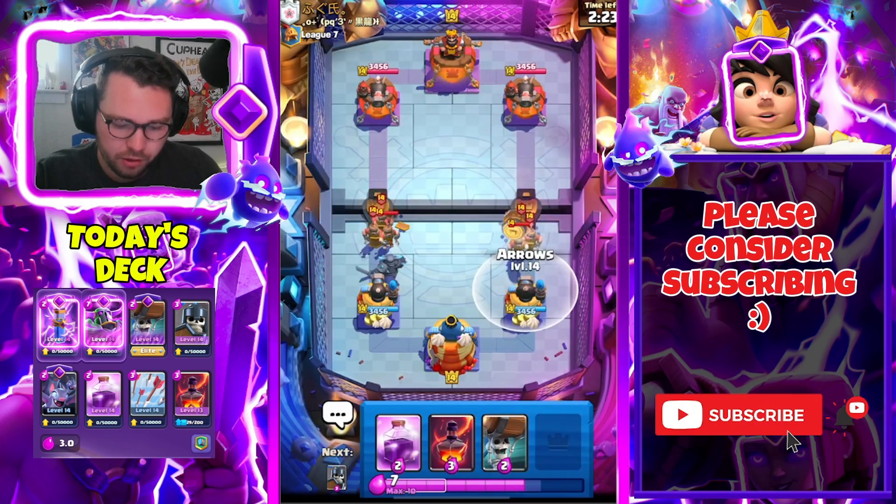I'm gonna Rage and get Wall Breakers in front to make sure our PEKKA stays alive. That is the most important thing — that our PEKKA survives. That's kind of what I didn't want to happen — okay we're fine, that was his big push so we're all good. We're almost inside spell cycle range, so we're gonna be ready for a Hog Rider.